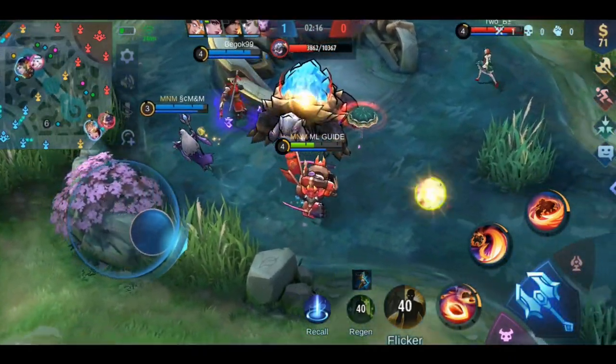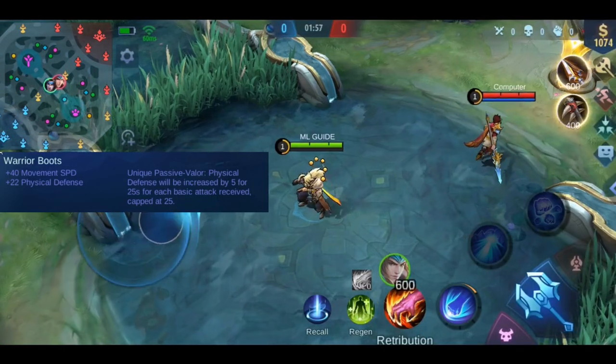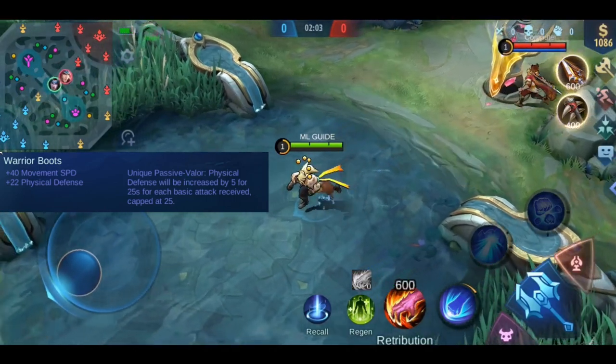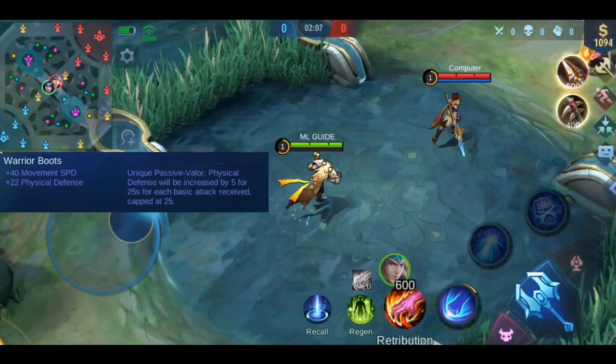Next we have Warrior Boots. They give you plus 22 physical defense and have a passive effect called Valor. Your physical defense is increased by 5 for every basic attack you receive, capped at 25, and this lasts for 25 seconds.